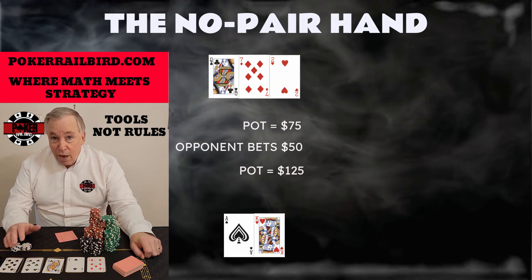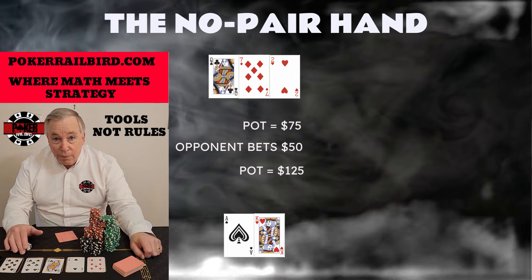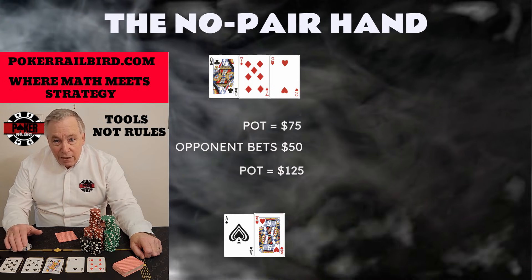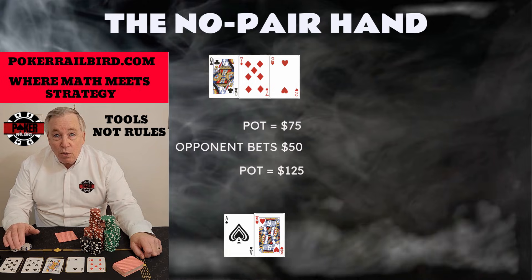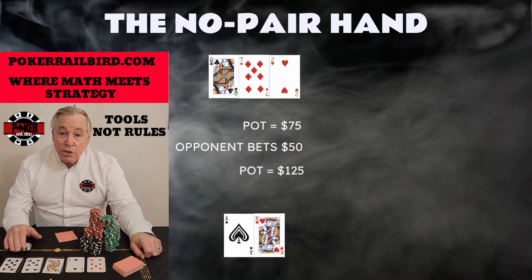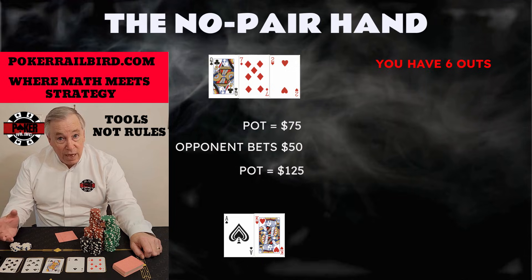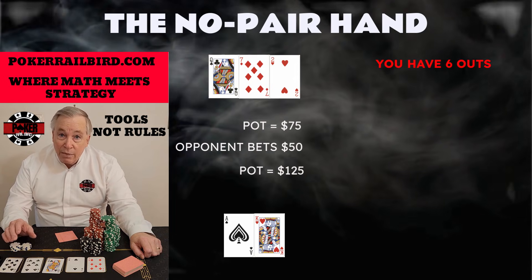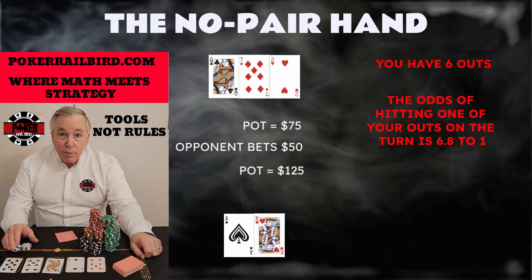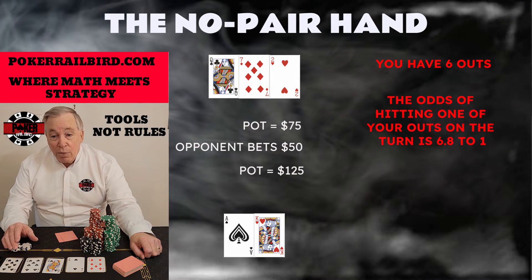A hand that looked great before the flop suddenly becomes a psychological anchor. They don't want to waste a premium hand. They convince themselves that two big cards deserve another look, that they might spike an ace or a king. But once the flop is out, the only thing that matters is math, discipline, and the golden rule: one street, one decision. With ace-king on this board, you have six outs — three aces and three kings. The chance of hitting one of those outs on the next card, the turn, is about 6.8 to 1 against you. In other words, you will miss almost seven times for every one time you hit.